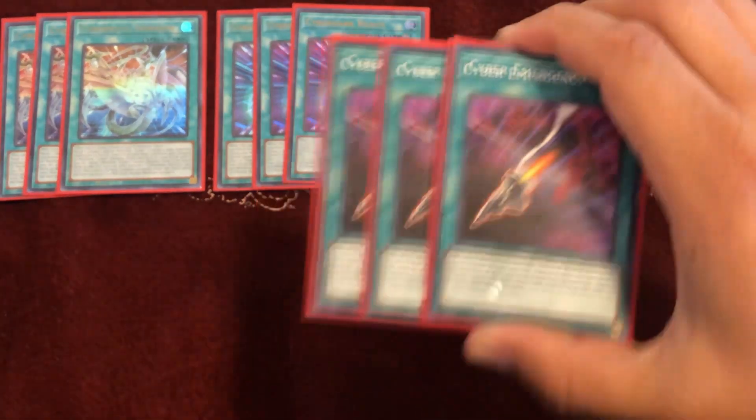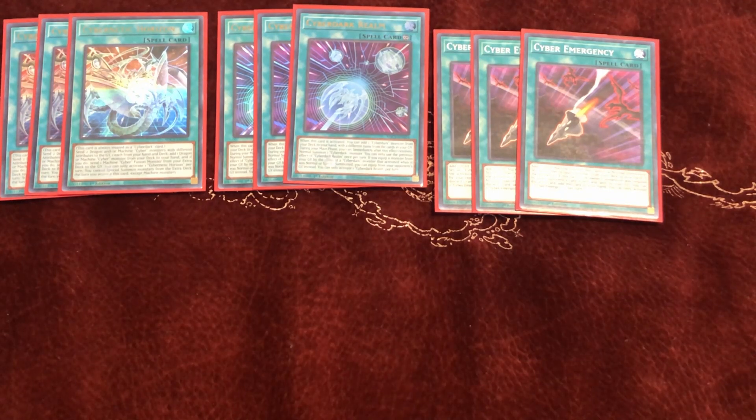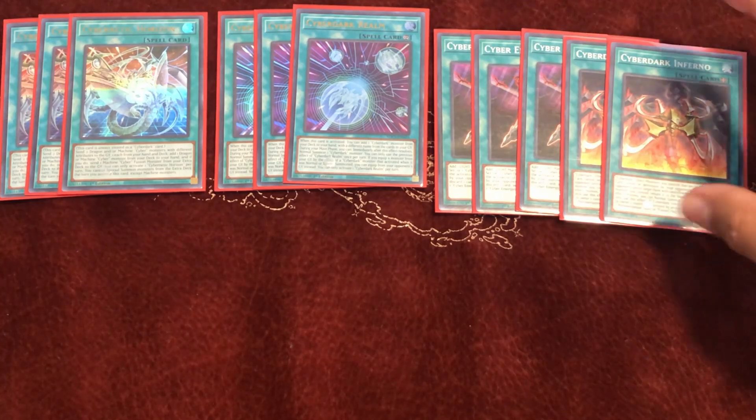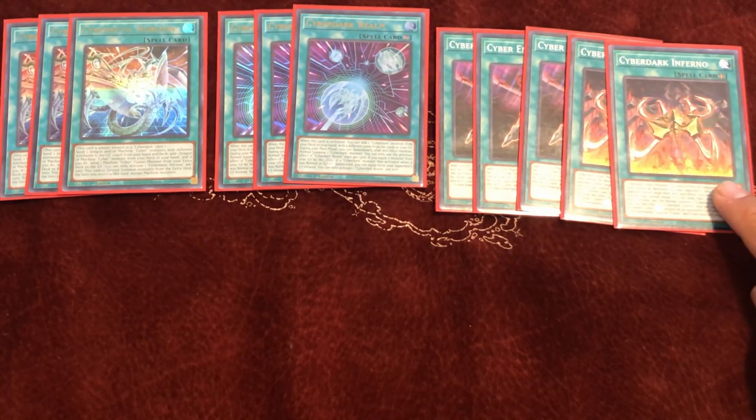We play triple Cyber Emergency to search Cyber Dragon Core mainly, or to search Cyber Dragon if you're going second — so you can make Chimeratech Megafleet Dragon to take your opponent's extra deck monsters away. We also play double Cyber Dark Inferno for protection, and when it's destroyed you can search a Cyber Dark card.